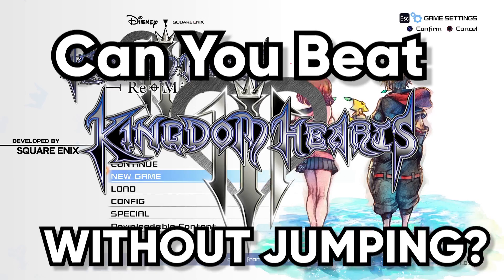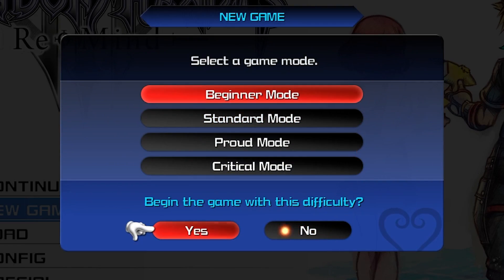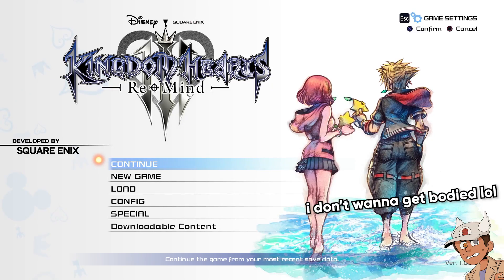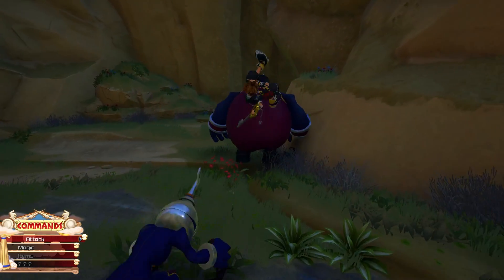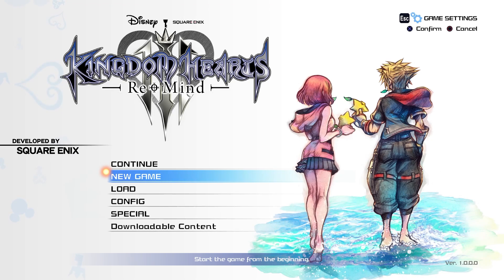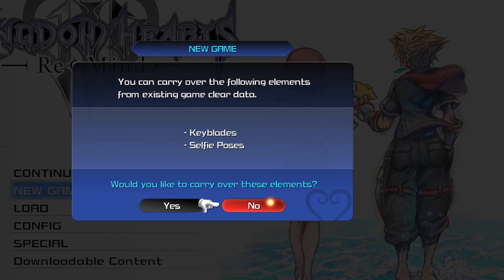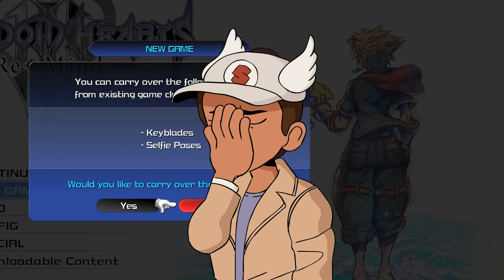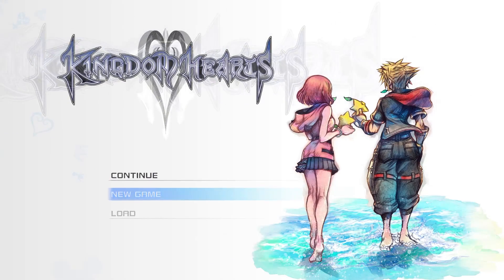To answer the question once and for all — is it possible to beat Kingdom Hearts 3 without jumping? For this playthrough, I decided to set the difficulty to beginner. Mainly because this isn't an exhibition of how skilled I am as a player, but rather a showcase of whether this type of playthrough is even possible. It makes my life so much easier to not have to worry about challenging enemies along the way. This is strictly for science! Also, I'm starting directly from scratch — no carrying over my extra keyblades or selfie poses. I feel like that could lead to something down the line, so I just wanted to start completely fresh from the beginning.